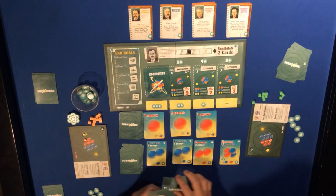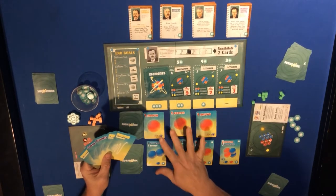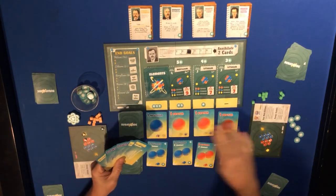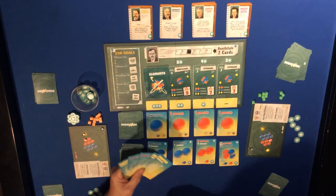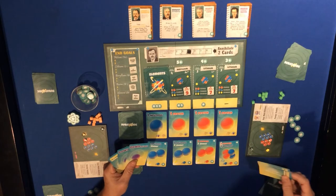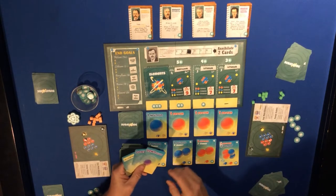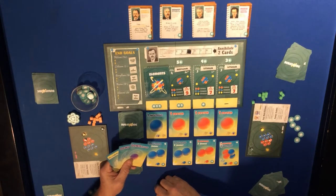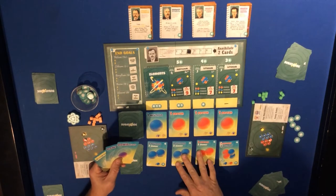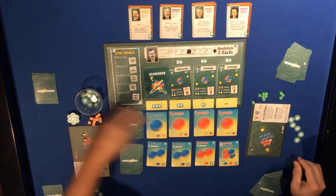Three photons and a down. The two photons can go to create another electron - so we've got two electrons now. We've got two downs and a photon which aren't going to help with anything on my board or elsewhere, so I'm just going to turn those into energy.